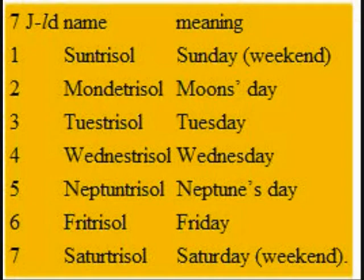Ages: Five segments is when you start school. You drive at one year and three segments. You vote and end school at one year and five segments. You are legally allowed to drink alcohol at one year and seven segments, and you retire at five years and four segments.